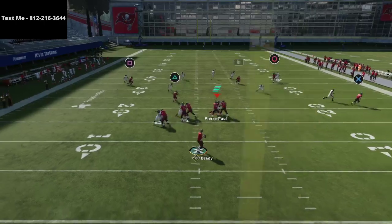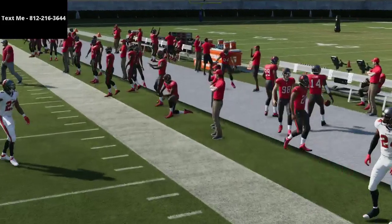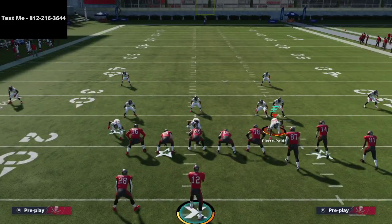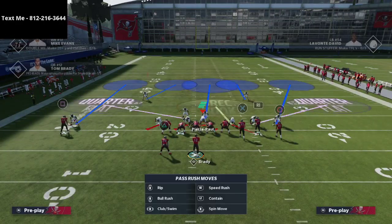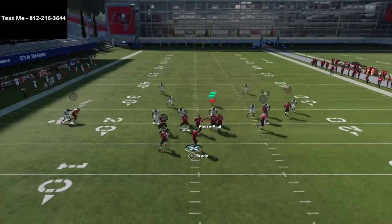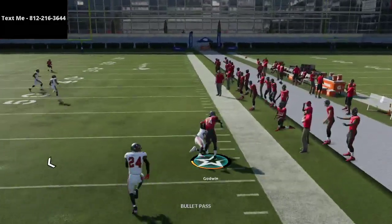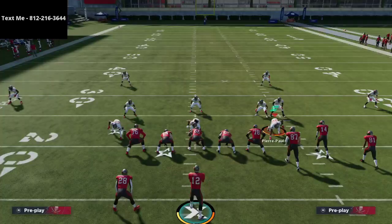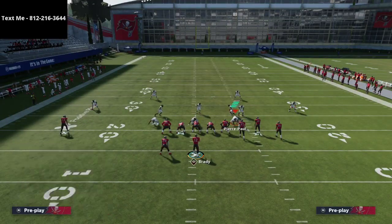This defense completely takes flood away. The only thing that's open is that out route on the outside. If you watch all the way through, flood is not as open as it seems unless they do the motion. If I keep them tight and motion them in, you'll see the outside corner does break on the out route — he doesn't quite get there, but he does break on it.